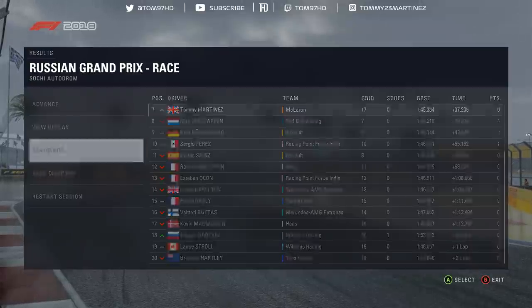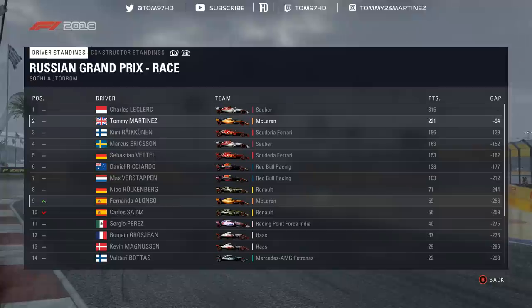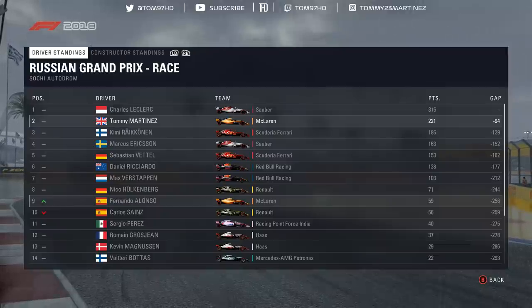Moving into the driver standings - after that race we drop back to 94 points behind Charles Leclerc. A big L for us this weekend. Fernando Alonso with the podium jumps up into the top nine, getting past Carlos Sainz and splitting the Renaults. Alonso with a fourth and a third in the last two races - scoring decent points and that's going to help him massively. Hopefully he can solidify eighth place and get past Hülkenberg soon.